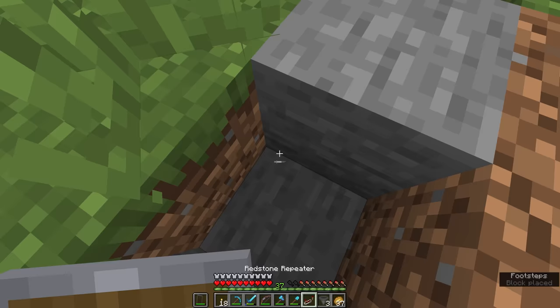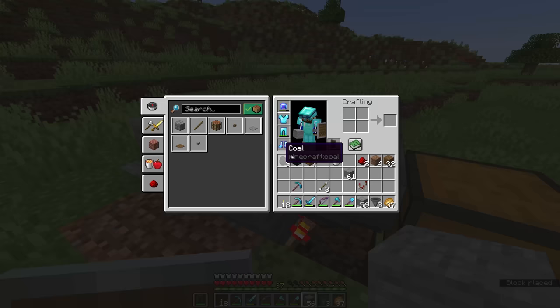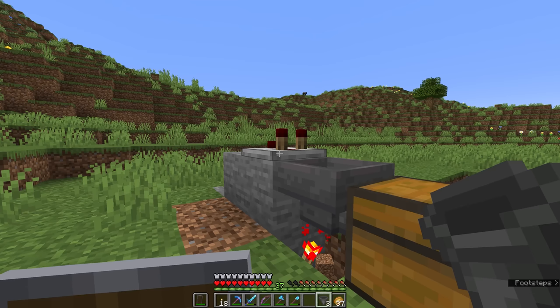We're going to put a redstone repeater in this space here. Holding shift, we'll cover that over with another stone block, place another stone block there, and place a comparator facing this way with two pieces of redstone dust running out of it. Then we're going to take a second hopper and, holding shift, place that so it faces in towards the comparator.